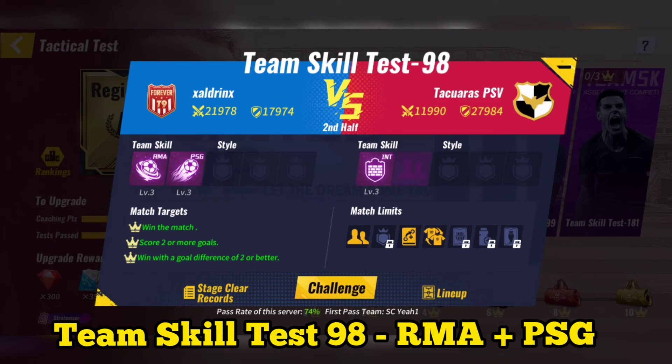Team Skill Test 99: Use Tottenham plus PSG. After using System Skill, you can then skip the match. Team Skill Test 98: Use Real Madrid plus PSG. After making substitutions and using System Skill, you can then skip the match.